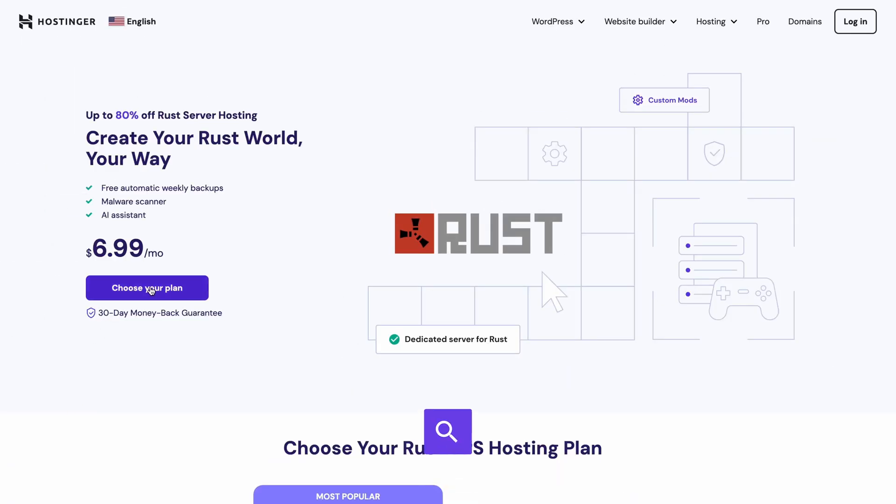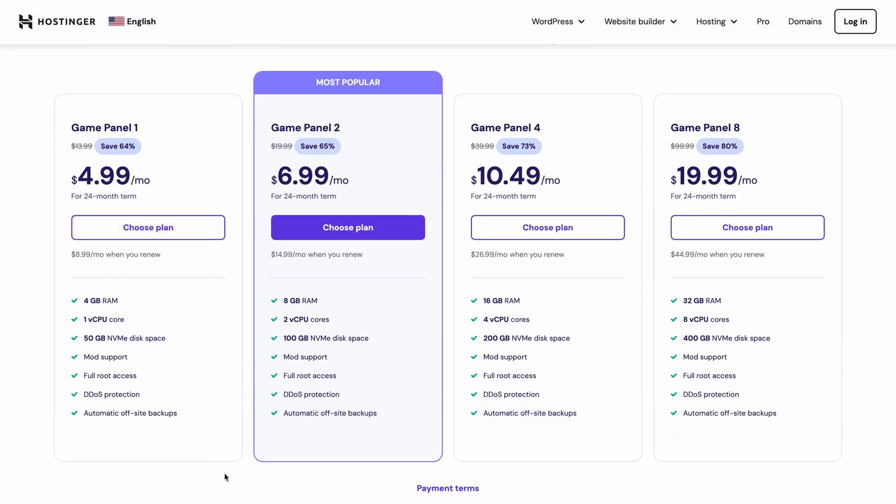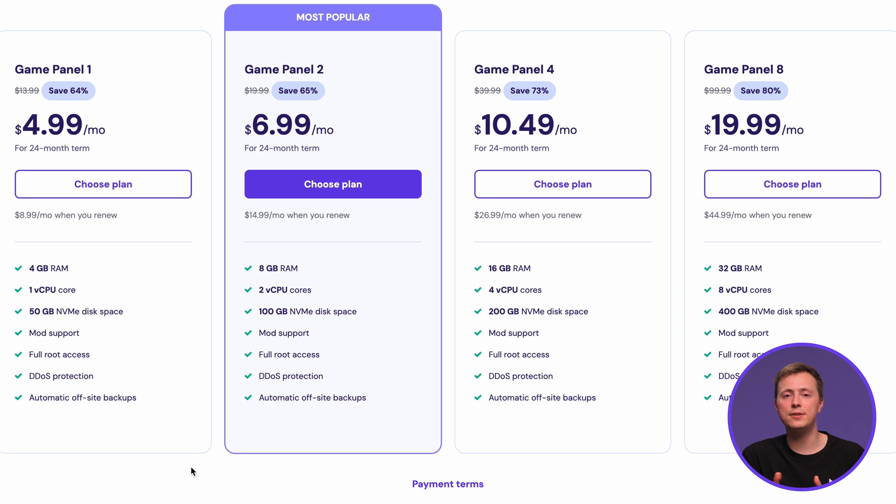First, you'll need to purchase a game server hosting plan. To do so, go to this landing page or click the link in the description. Then choose a plan that suits you best. The more RAM and CPU your server has, the smoother it will run, so choose a higher tier plan if you're thinking of having a large player base connect to your server.